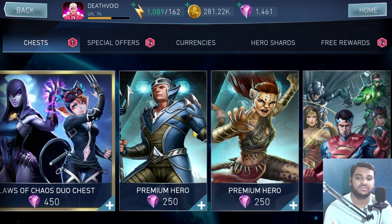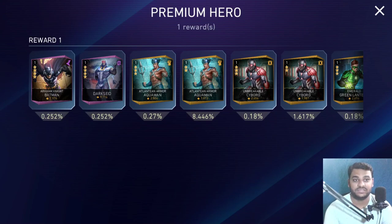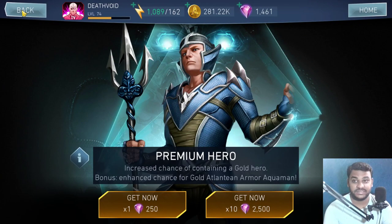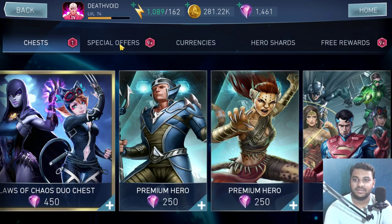Now for the Cheetah and Atlantean Armor Aquaman Premium Hero Chests — these are kind of crappy. Cheetah is a weak character, and while Atlantean Armor Aquaman is decent, you can easily get shards to upgrade him from the campaign, so there's little point opening this chest. The best premium hero chest is Silver Banshee — if that were available I'd recommend it, but these two just aren't good enough.